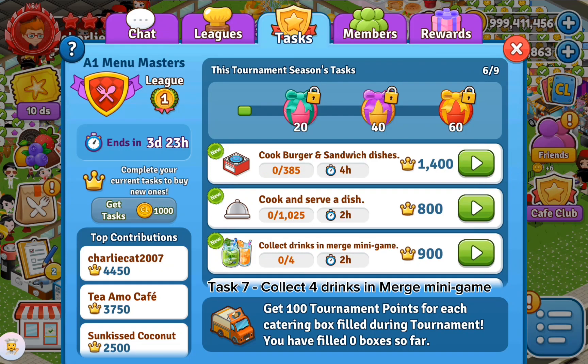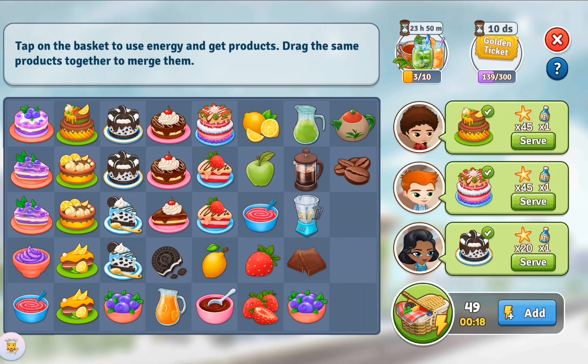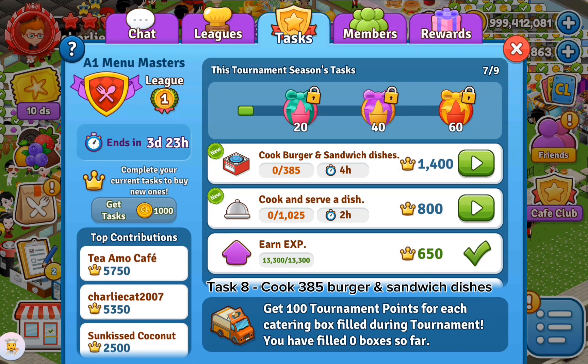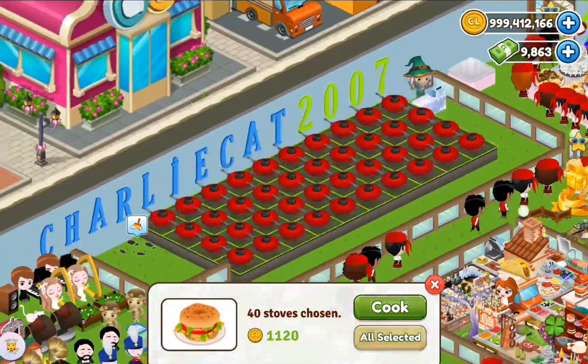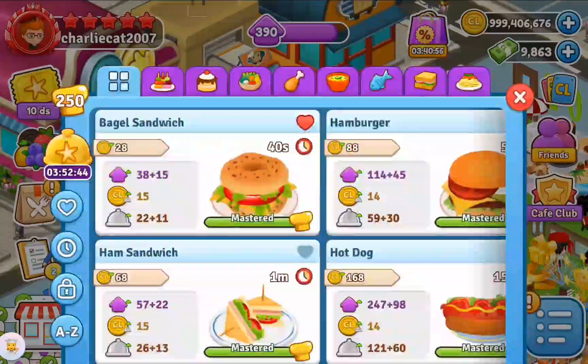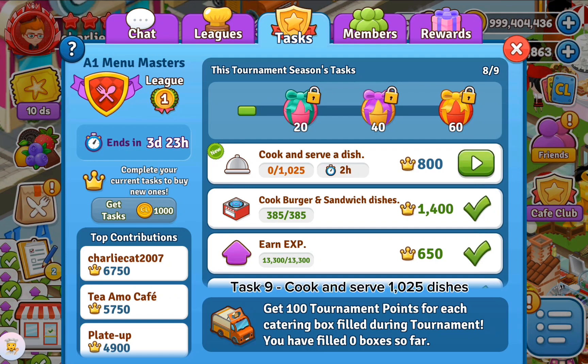Task 7: collect 4 drinks in the merge mini game. Task 8: cook 385 burger and sandwich dishes. Task 9: cook and serve 1,025 dishes.